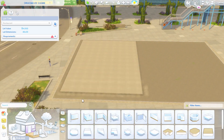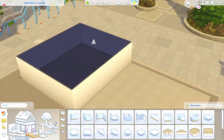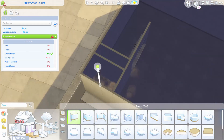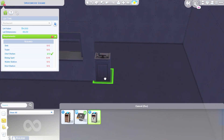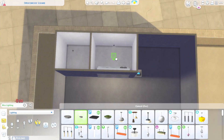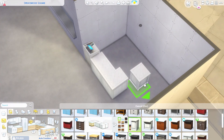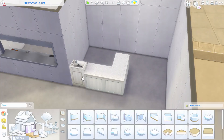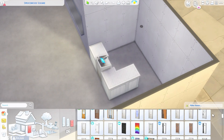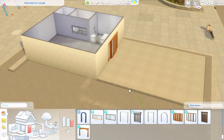Hey folks, Charlie Sims here — hope you're having a lovely day, thank you for joining me for a speed build. Today we're making a small restaurant. I'm currently playing my legacy family; I made their house last week. The idea was they'd eventually buy a restaurant — the wife is a chef and the husband is a freelance computer programmer, which actually earns a lot.